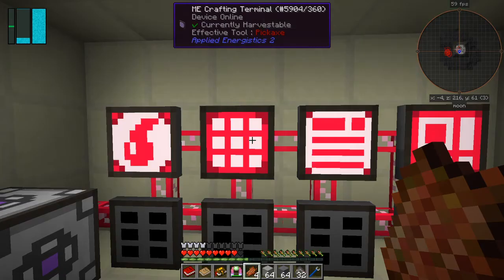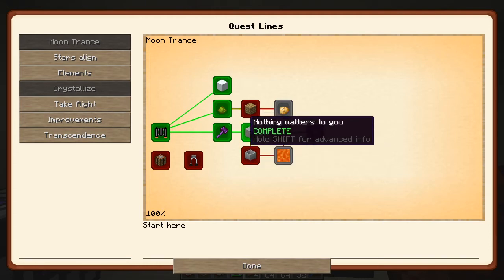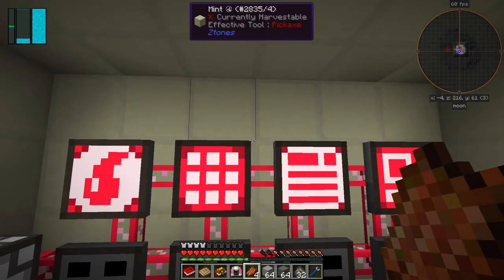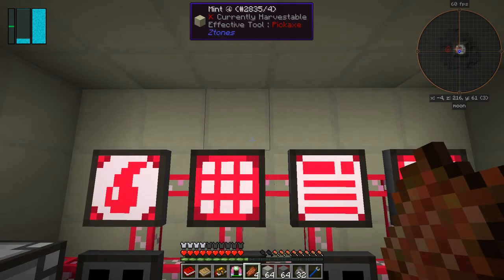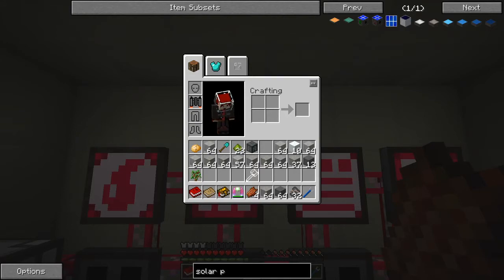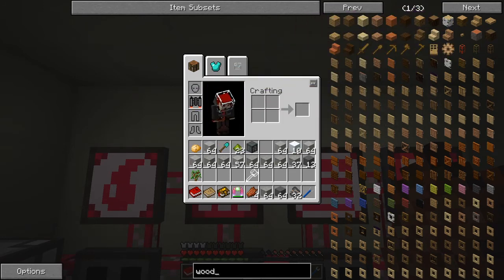We need to build a furnace. The quest line shows we need a crucible. There's also a Timber quest - we've got to make 10 oak wood, and this little box seems to be able to grow trees. There might be some kind of pocket dimension in it. We'll get 32 oak wood and 10 rich phytons. How do we make oak wood? Trees will die if you plant them outside, so we don't want to do that.